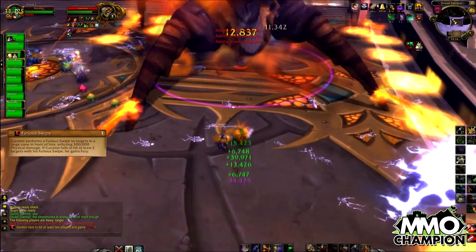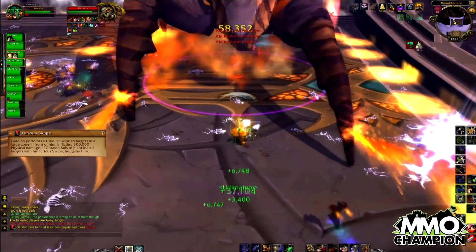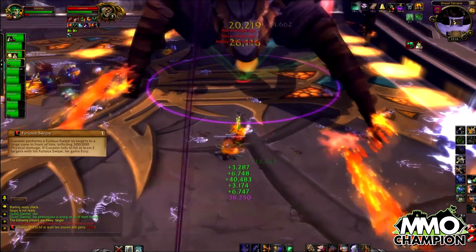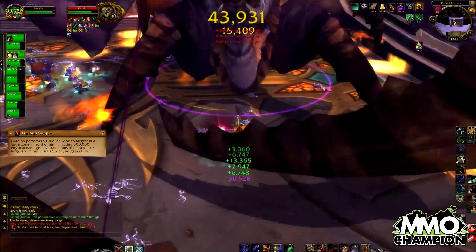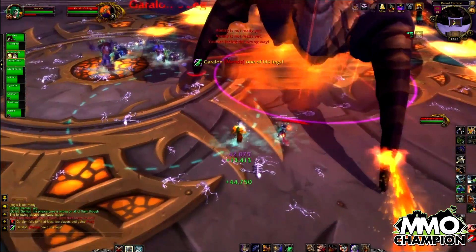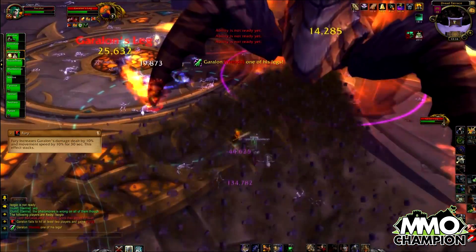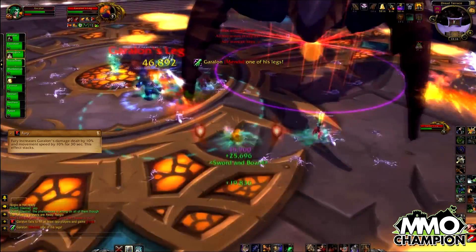Furious Swipes is an ability that forces at least two tanks to take every hit every time he casts it. It's a frontal cone and does an earthquake effect on the floor when cast. If two tanks fail to get hit by the ability, he'll gain fury, increasing his damage dealt and his movement speed for 30 seconds.